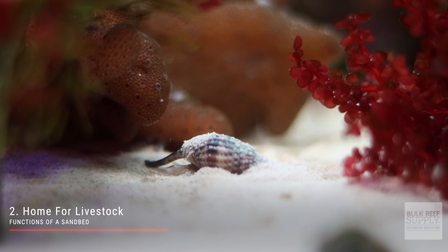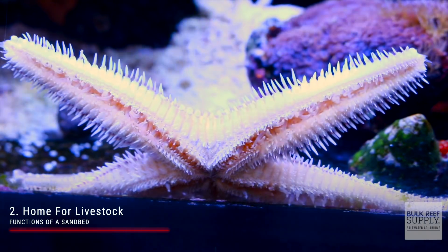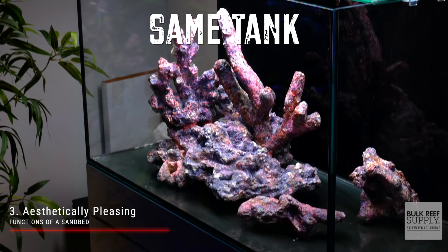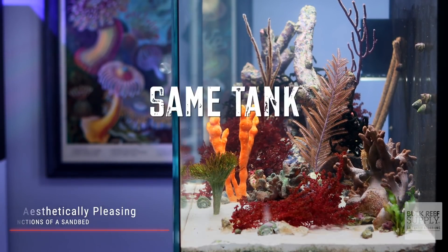Nassaria snails, sand-sifting gobies, pistol shrimp, goby pairs, wrasses, and sand-sifting starfish, just to name a few. And lastly, a sand bed is aesthetically pleasing. A vast majority of the time, a saltwater aquarium with a sand bed just looks better than a bare bottom tank.